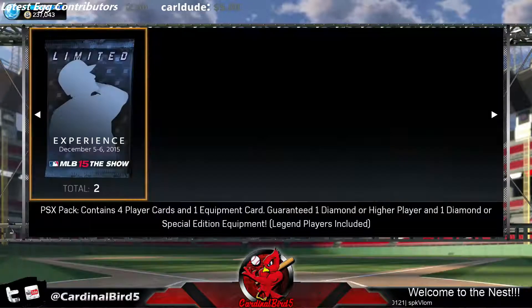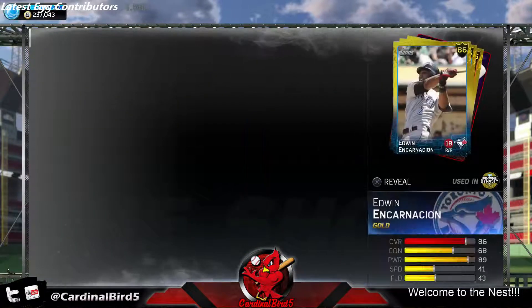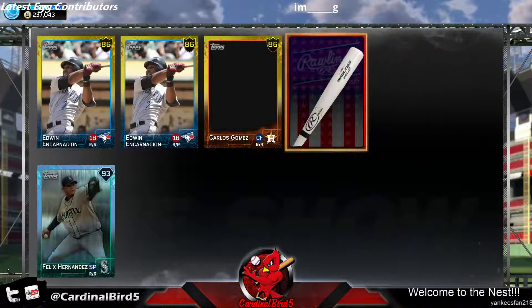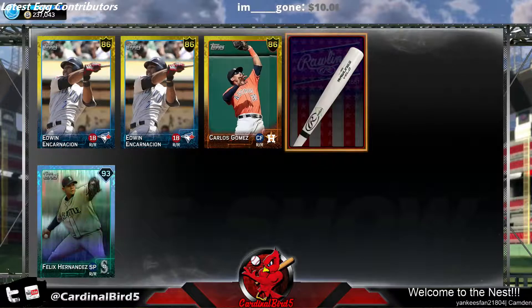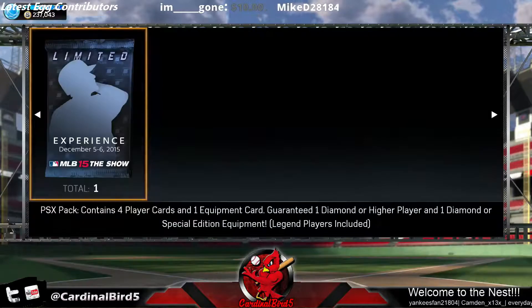Come on now, Stars and Stripes — let's go! There we go, that's what I'm talking about! And this bat right here, I think it's worth close to 50, I think you can sell it close to 50. They're worth a lot.